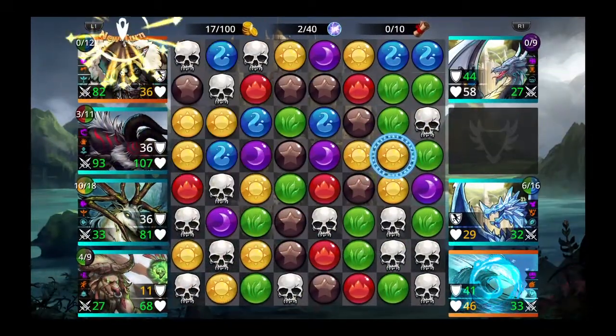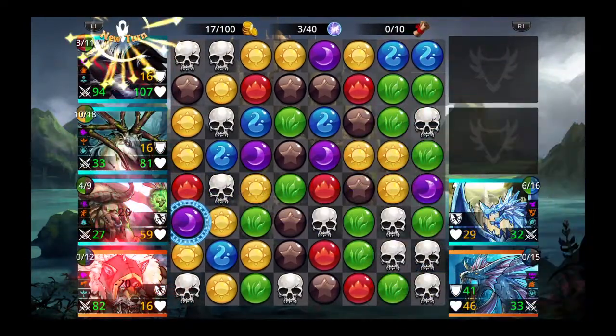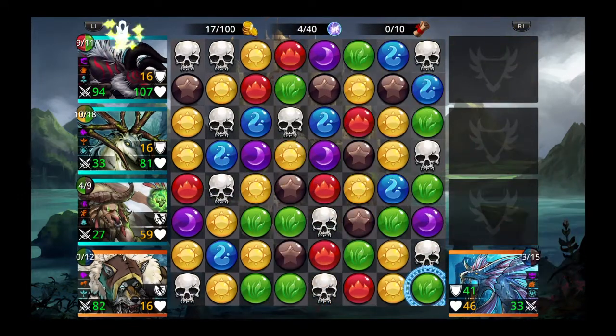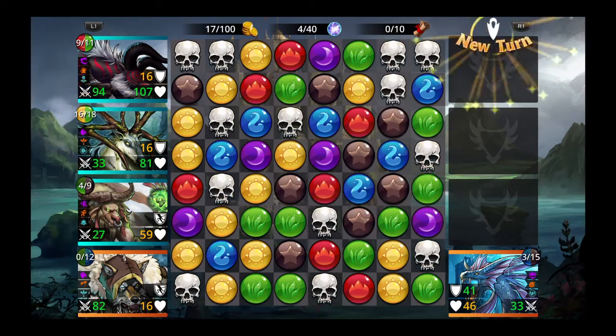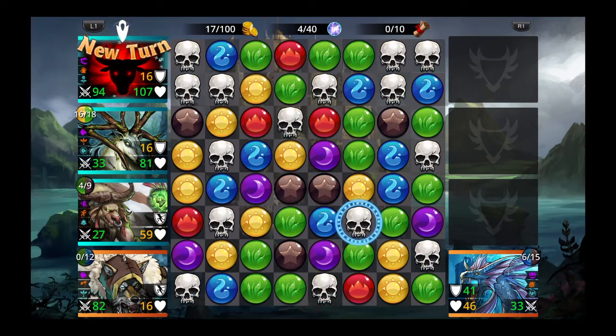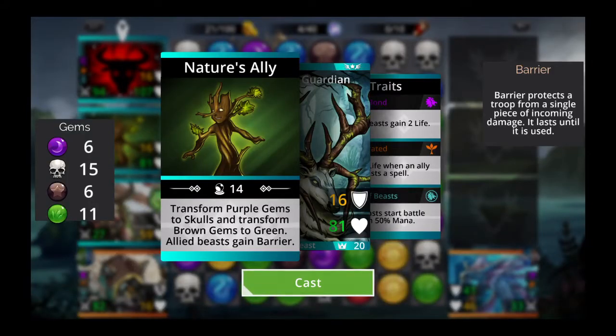Just in case Forest Guardian dies, we have Minigor to replace it. Leviathan shifted the arrangement, but since we have Minigor's attack increased, we still have a very effective tank. Let's remove that troop, kill that troop, then grab these yellows, reds, and greens. Now we have alignment — these browns align with these greens, so let's transform the browns to green.